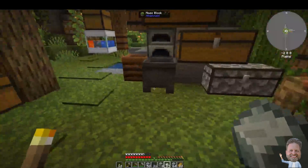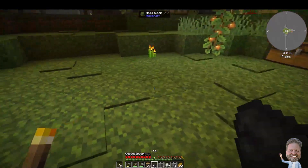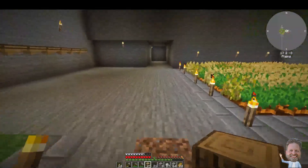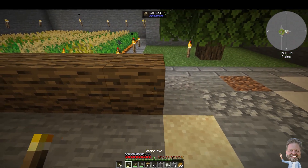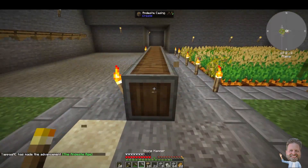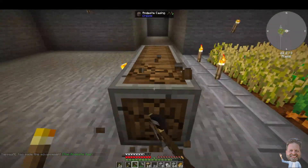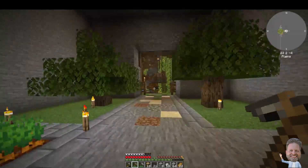So I need to do a few casings. Let's grab some oak logs here — there's quite a few of those. Come up here where there's level ground. We need to strip the logs, turn them all into andesite casings. Let's move the torches out of my offhand so I don't keep placing them accidentally.